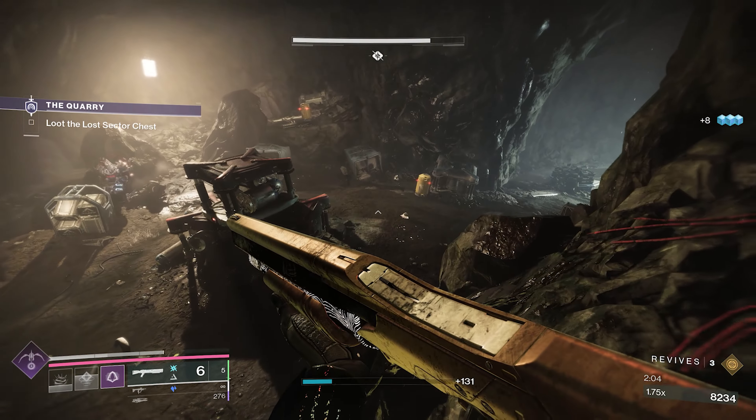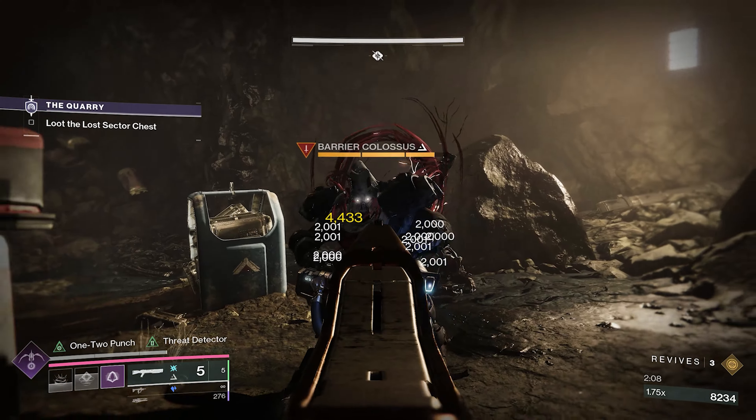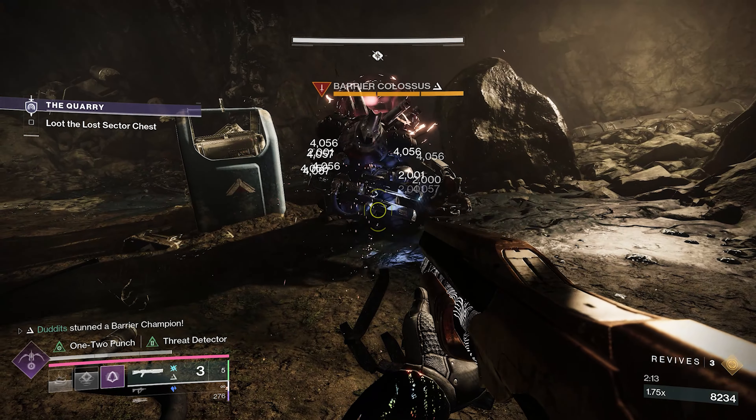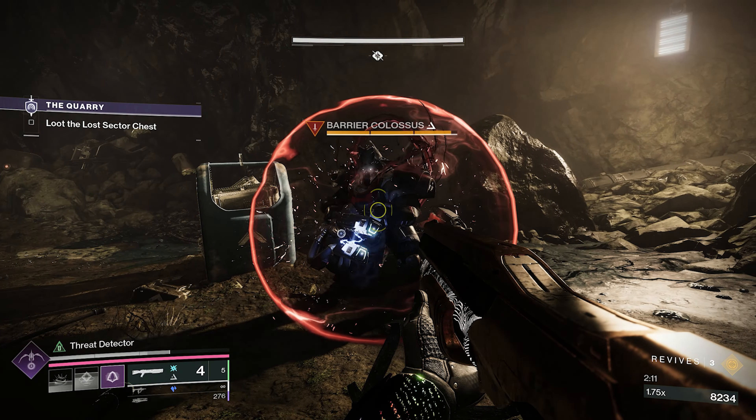And a quick clip of the Prophet of Doom working — a shotgun, as you'd expect. It's a one-bang against shielded enemies, especially Anti-Barrier, with it being an Anti-Barrier Shotgun. I hope you found this video helpful, let me know what you think. Thanks for watching, have a great day.